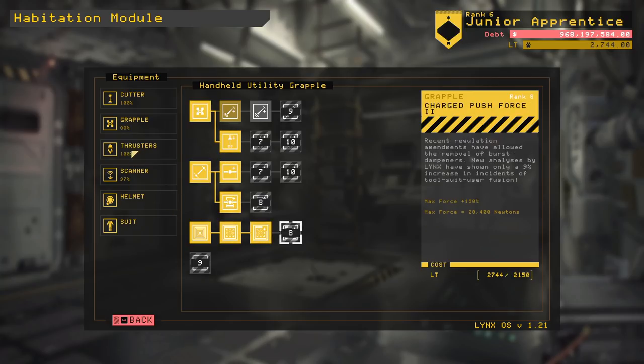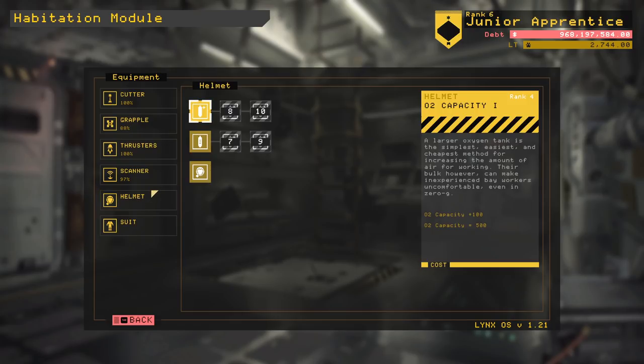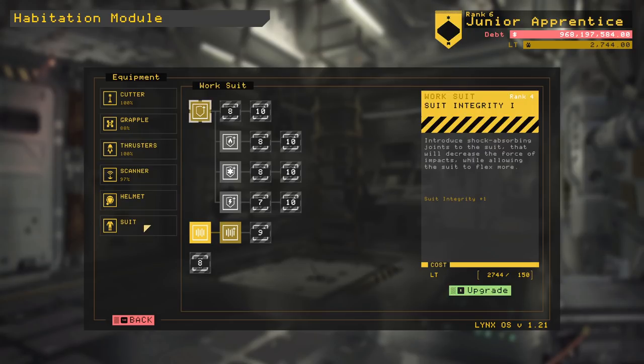As you can see here, anything lit up in bright yellow is what upgrades I currently have. So if you're roughly around here, you're perfectly fine. Really the biggest thing is the O2 capacity — that helps quite a lot — but we're still going to have to refresh our O2 halfway through at around the 8 minute mark, so just keep that in mind.